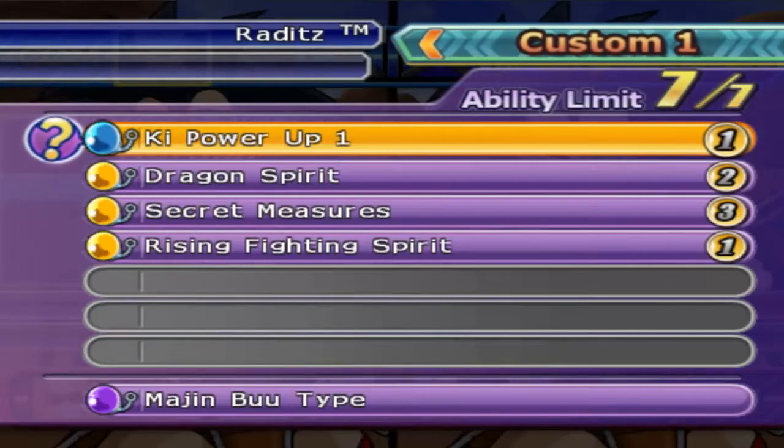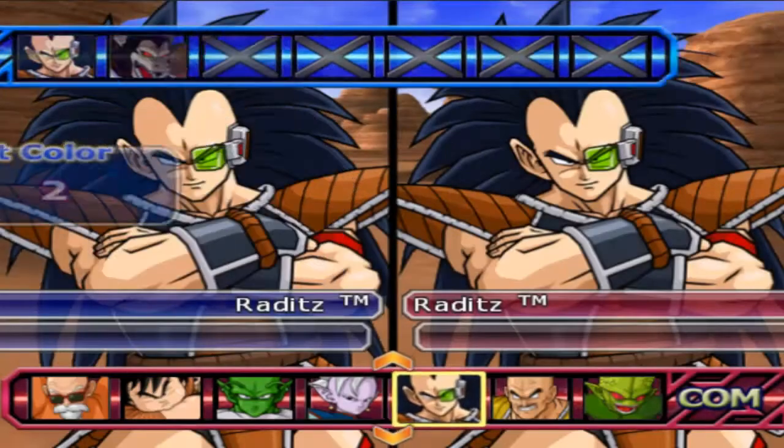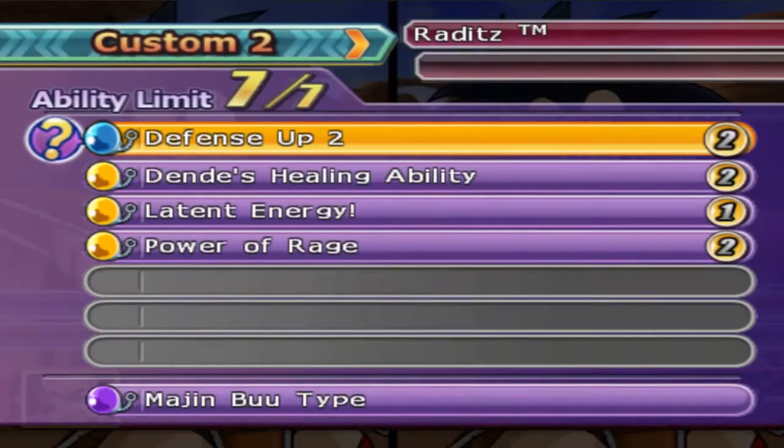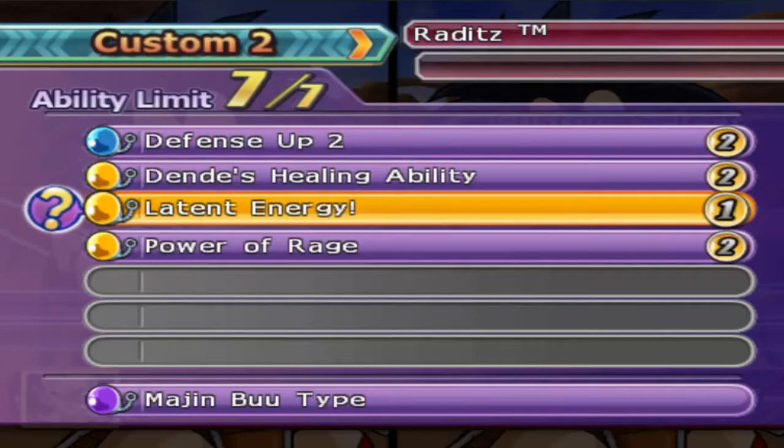He's got Keep Power Up Plus One, Dragon Spirit, Secret Measures, and Rising Fighting Spirit. I'm Majin Buu AI, second costume. The problem I ran into is I do not have the ability to put on infinite Pataras — DMZ didn't give me that ability — so I cannot put on Defense Plus Three, Attack Minus One. I decided to go with Defense Plus Two. I apologize. If you want to request a redo for this build to DMZ, you can, but he never gave it to me.